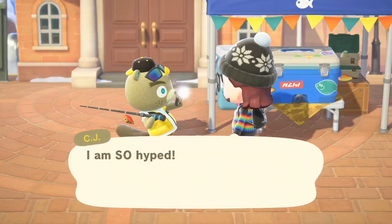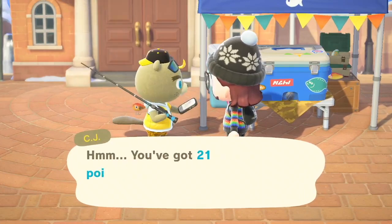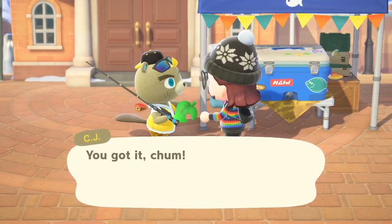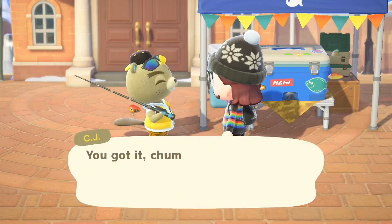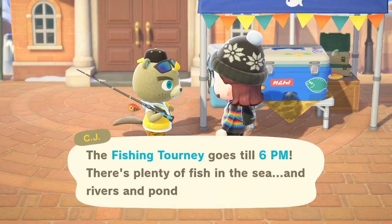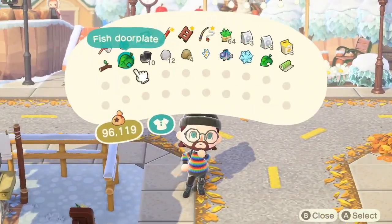Alright CJ, I want my swag. I wish it wasn't like this — I wish you had points and could select from a menu of things worth different amounts of points, like how I feel like stuff like this normally works. I would like to have some choice over my swag. Okay, I'm done with that. I need to go donate these fish to the museum and then I'm gonna do just a smidge of decorating.